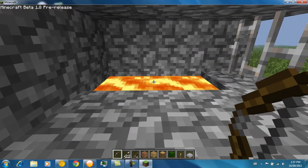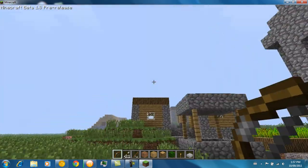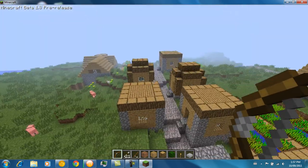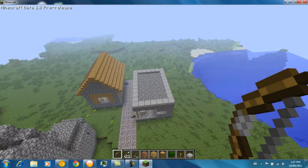Right here we got where you can smith stuff. You got a pool of lava for destroying and some furnaces on the walls. This is actually a pretty good sized village.